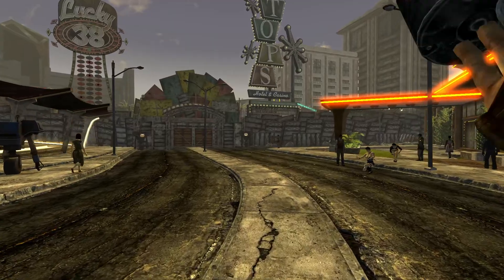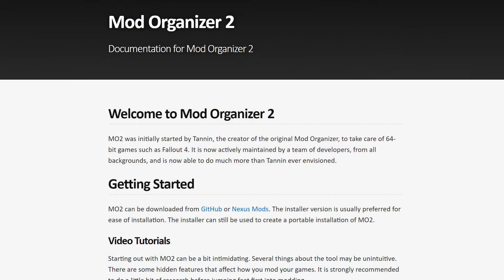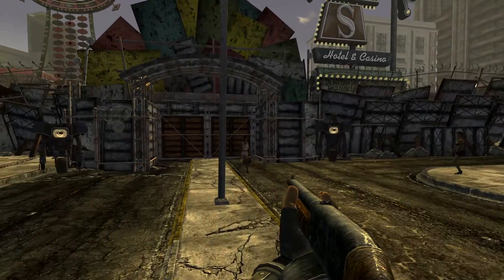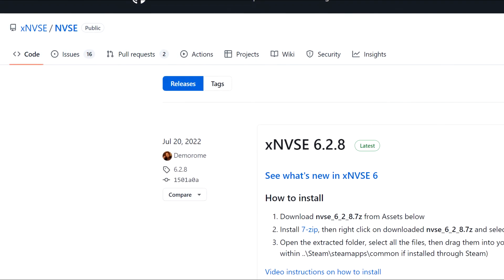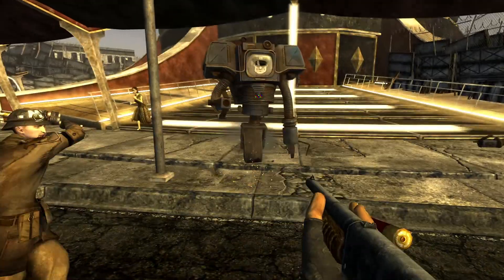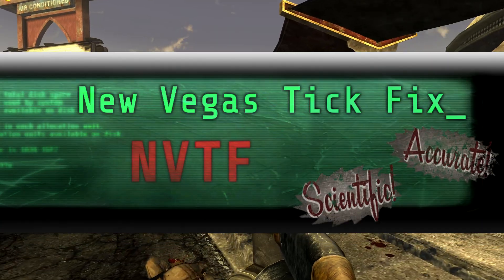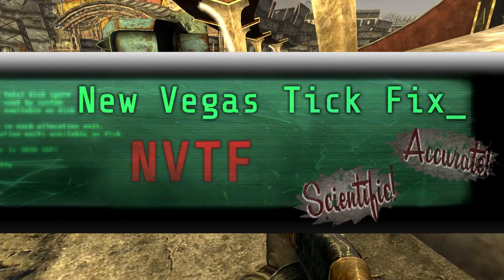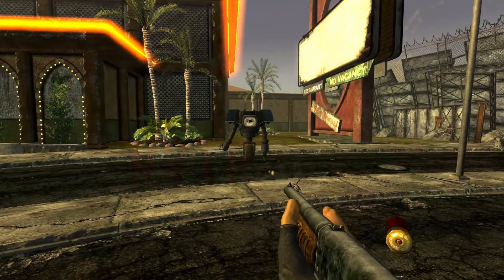Now we need to move on to installing mods. The first thing you'll need is an account on Nexus Mods, and you'll also need to install a mod organizer so you don't accidentally mess up your game. Some mods will still have to be installed manually, including this first one: XNVSE, which is the latest version of the New Vegas Script Extender. Most of the performance-increasing mods we're going to use today have this as a prerequisite. Next, install the New Vegas Tick Fix, which reduces load times and micro-stutter, and most importantly removes the base game's framerate cap so you can run at any framerate without encountering physics bugs.